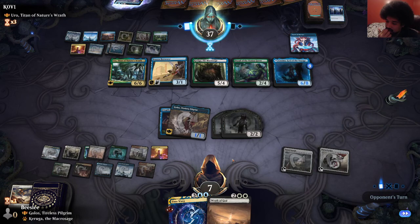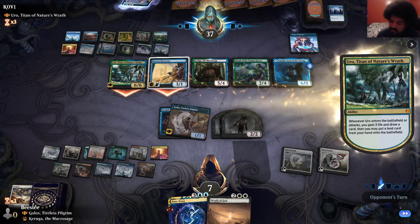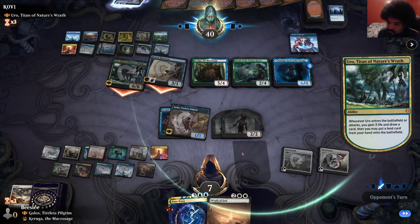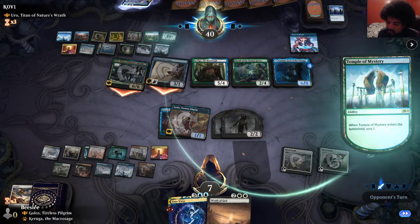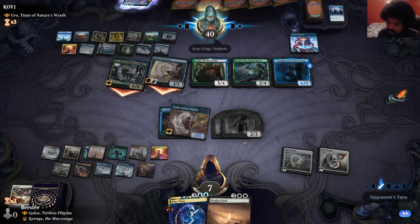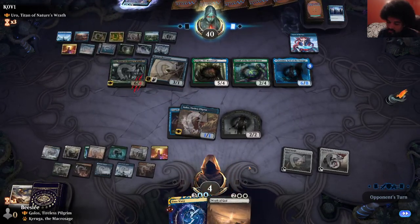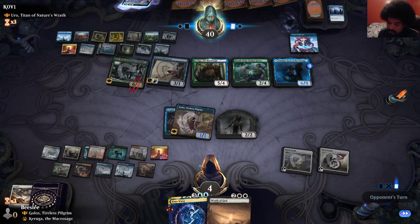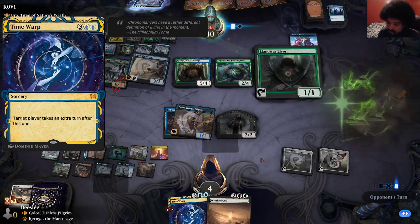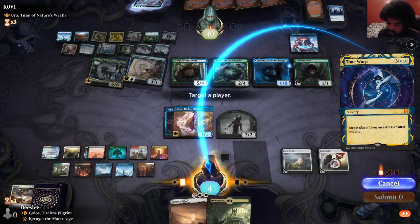Mass Manipulation? It doesn't immediately kill me and it doesn't stop Wrath of God, which I feel like might resolve. Did they finally put a land in play? Yep — it's a temple too. So we block and then we bank on a sweeper working. If the extra turn doesn't work, this probably will — they need double counterspell. Make sure I tap right this time. We do have nine mana at least. Let's see — we'll take an extra turn.